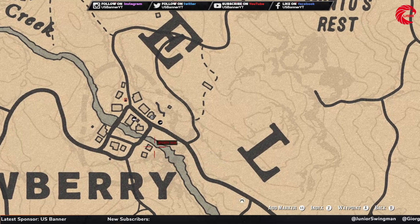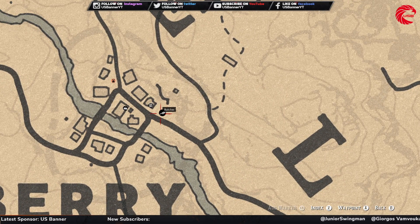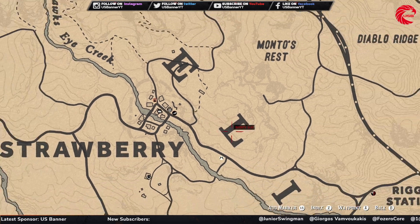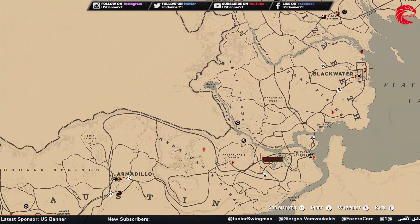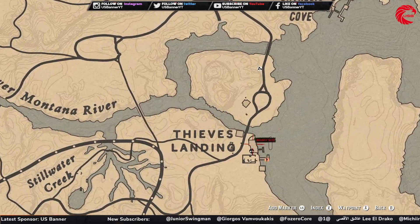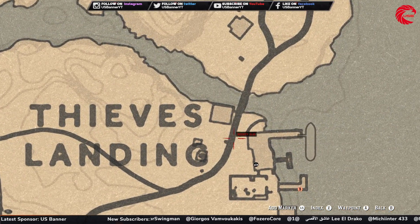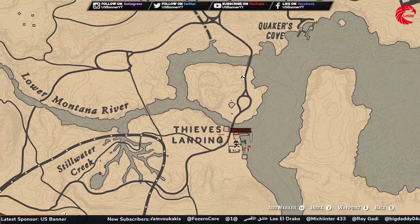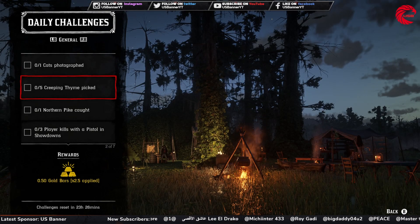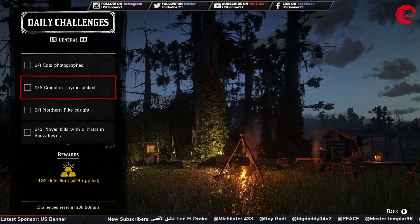Or you can go to Strawberry — when you are in Strawberry you can find a cat around the butcher table, maybe in front of him or behind him. You can also find another cat at Tipp's Landing — when you go to Tipp's Landing you will find a cat in this location. Go to any of these locations and take a picture of the cat.